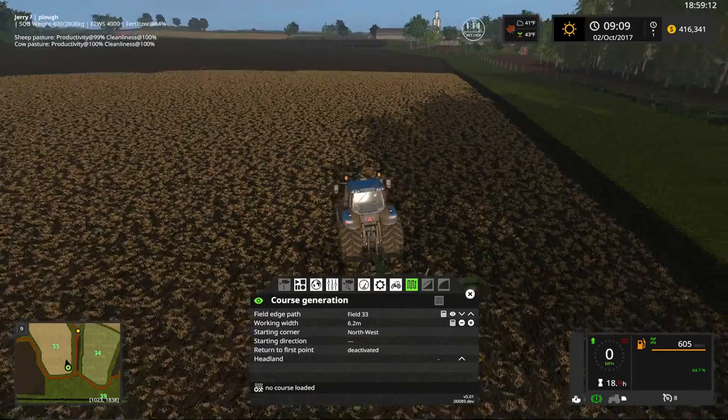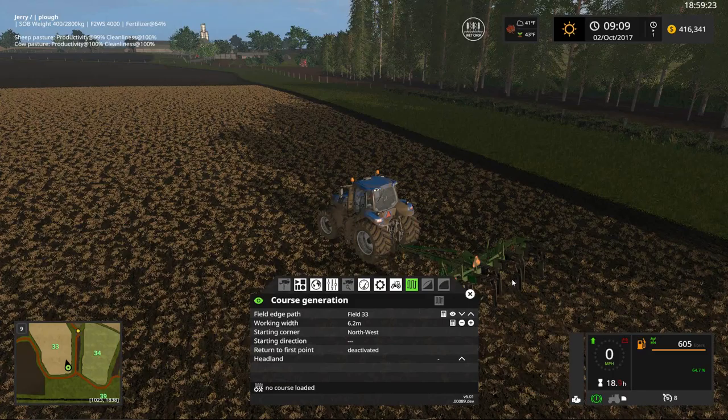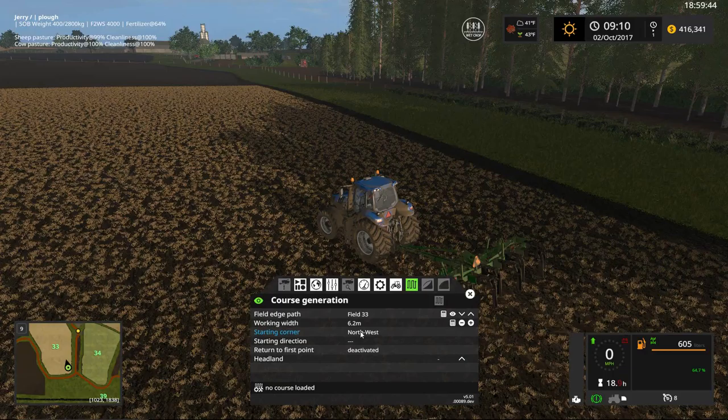If you want to double-check, hit the little calculator and it will show the working width. As you may know from my other videos, the working width for course play and GPS mods isn't always 100% accurate — it's kind of a trial and error thing. Once you learn what's accurate, you can trust it. For this plow, 6.2 meters is spot on and works very well.